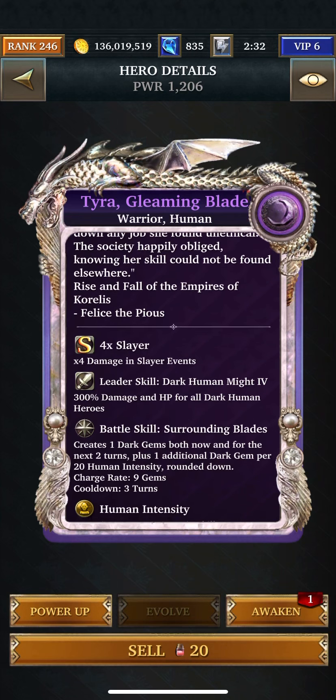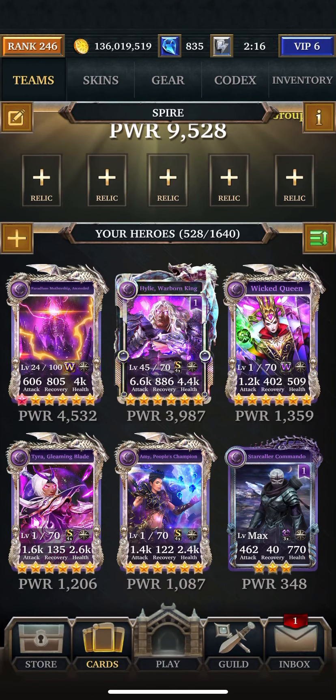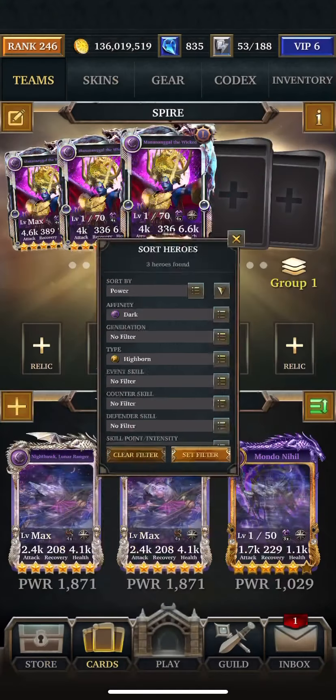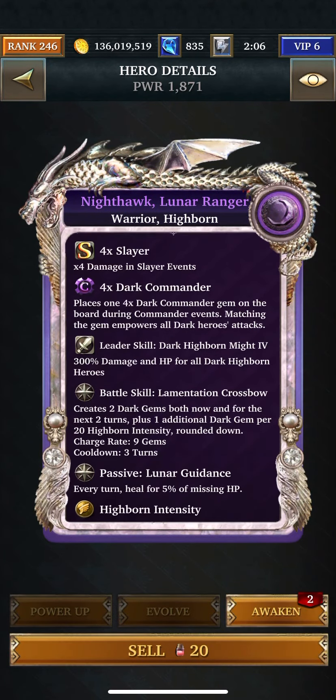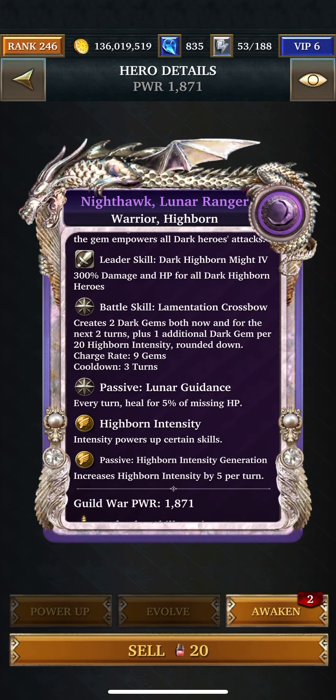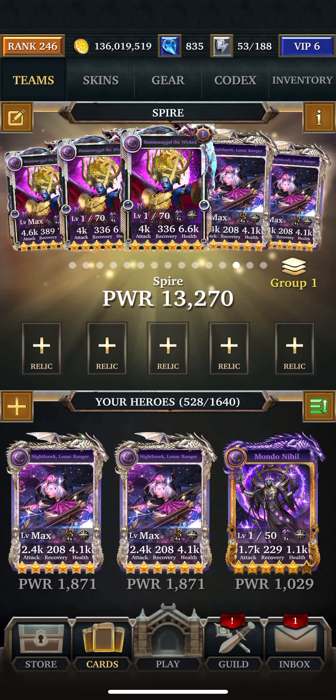We have her — this is the kind of card I'm talking about. Creates 1 Dark Gem both now and for the next 2 turns, plus 1 additional per 20 Human Intensity. I don't think I have a Dark Human Relic, so we're going to go back to Highborne. Same kind of cards: creates 2 Dark Gems now and for the next 2 turns, plus 1 additional Dark Gem per 20 Highborne Intensity. It also increases Highborne Intensity by 5 per turn, and there are 2 of them — so that's 10 per turn if they go off at the same time. And I have Relics to help out with that, basically just building Intensity for those last 2 cards.